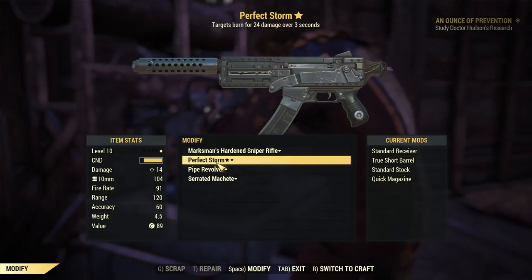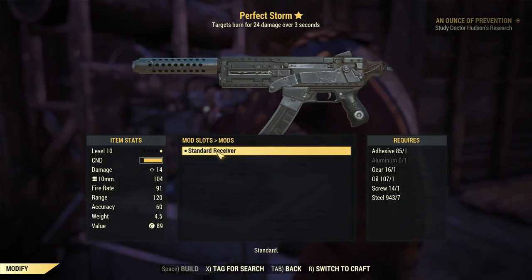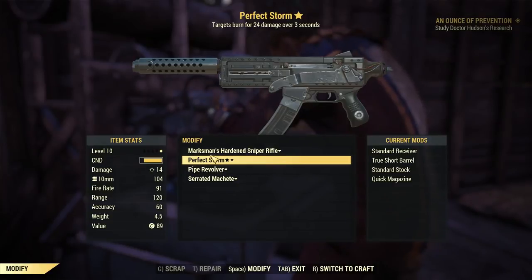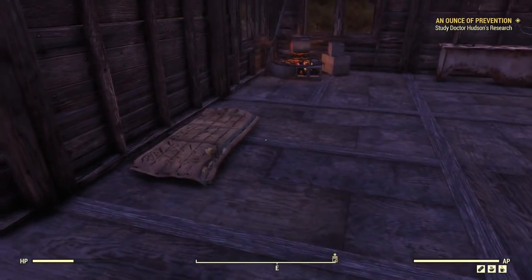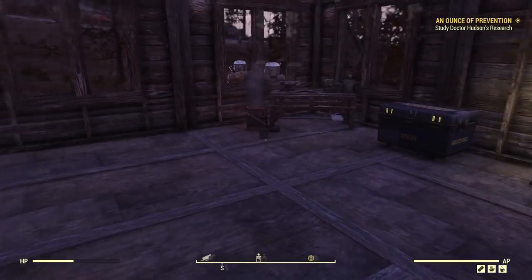This weapon here — standard receiver, that's all I can give it. I can't give it anything else. I wish I could to have it do more damage per shot. I've only got 104 10mm ammo, and in order to make ammo I need a Tinker's workbench, and I don't have one here.